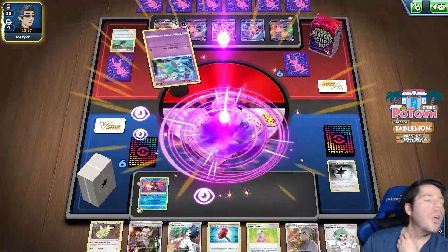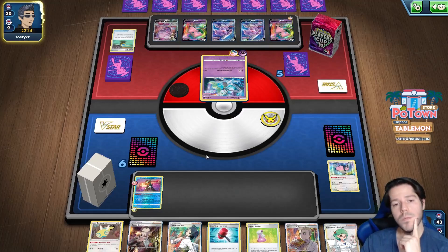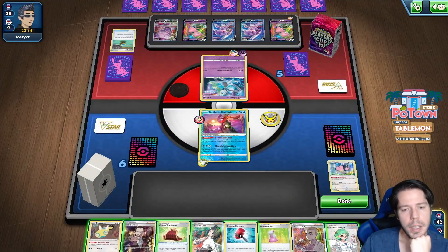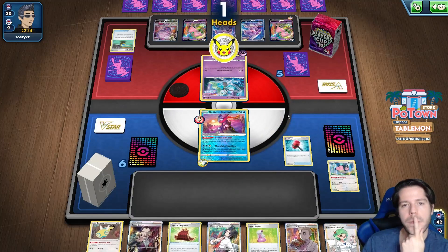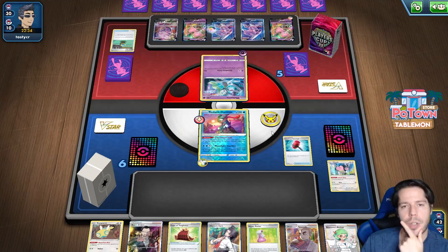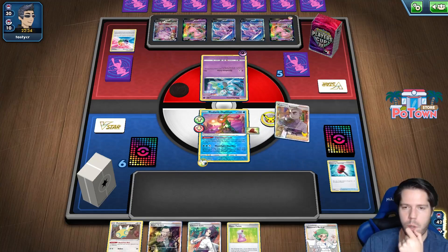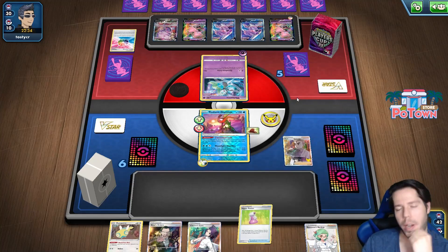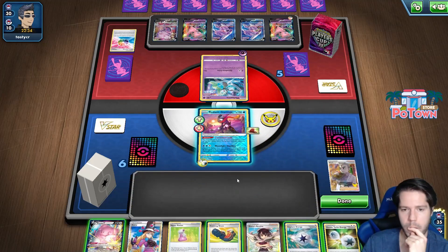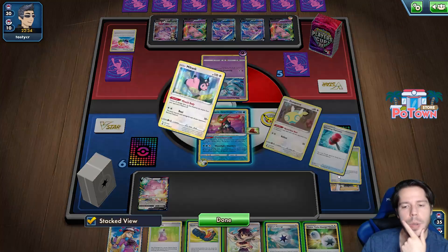No escape rope - that is good. Not a good top deck. If they have to commit another energy to Meloetta, I'm actually happy about that, and then we'll go to Research. We're looking for Blissey - Quick Ball or Blissey. There we go! I'm definitely not getting a KO here.